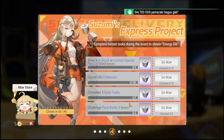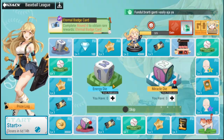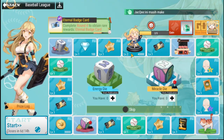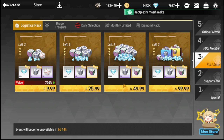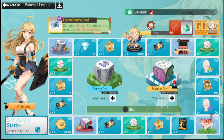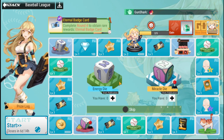You also have Suzumi's Express, which are small daily quests that are very doable. You get four opportunities every day for seven days to finish the Suzumi's Express project. The Energy Die is also available in a daily selection pack and in the logistics pack, both of which are paid options.